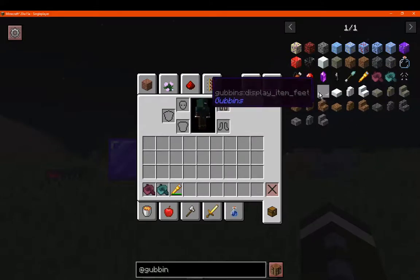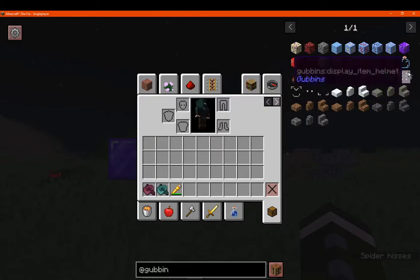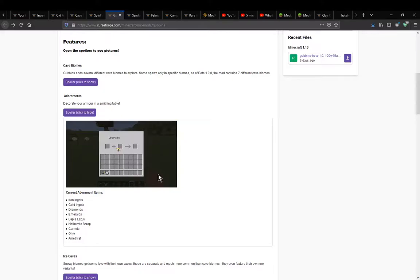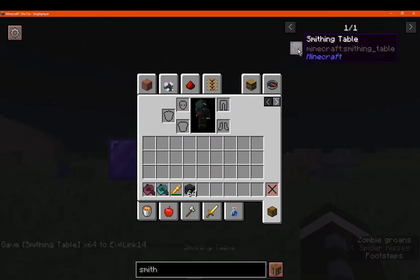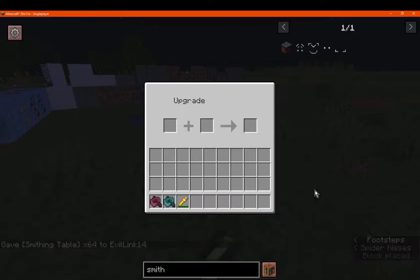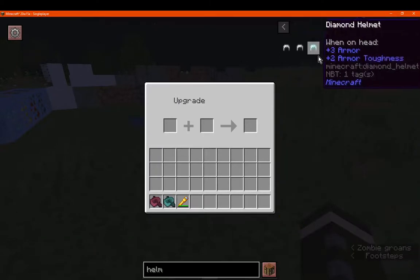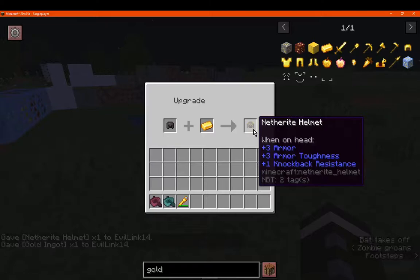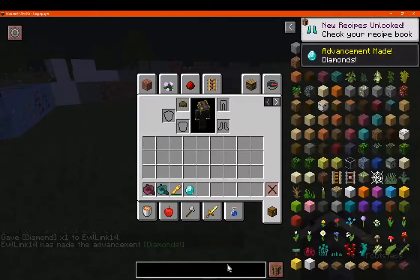Moving on to the adornments — which apply to helmets and chest plates. We do have the smithing table for this. So if we get a netherite helmet and some gold, we can apply an adornment. You can try different materials: leather works, cobblestone does not, iron is possible, diamond on diamond is not possible. Let's also try gold armor leggings to see what adornments are available.